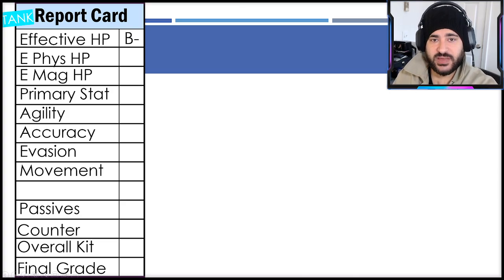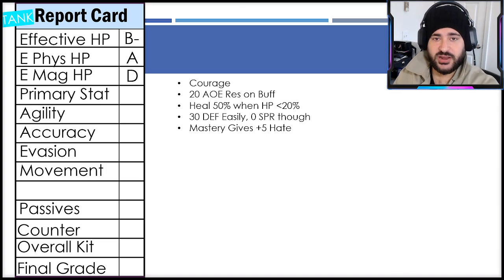On the report card: overall effective HP I'm giving a B minus — neither the best nor the worst. He's got a nice health pool and solid resistances. His defense stat is really what makes him shine, making him an A for effective physical HP — definitively one of the best in the game. Magic wise, I'm giving him a D. He's so good at physical that you can just stack spirit and magic resistant items on the rest of his equipment and be fine. He does have courage, 20 AoE resistance on one of his buffs, heals 50% of his health when HP drops below 20%, 30 defense, and his mastery gives plus 5 hate — drawing a lot of focus fire.